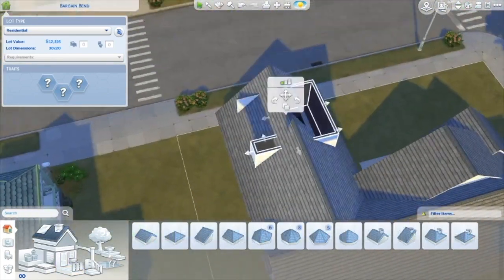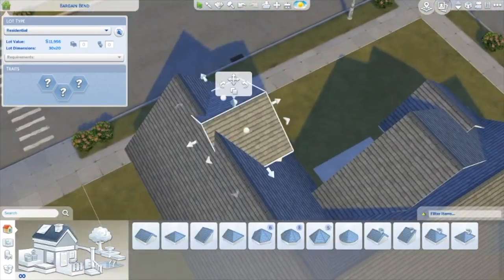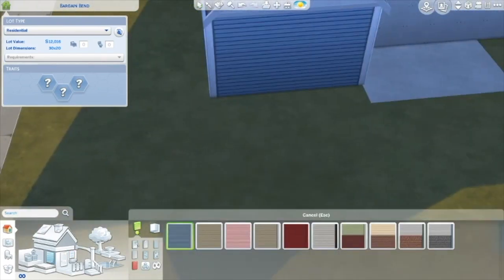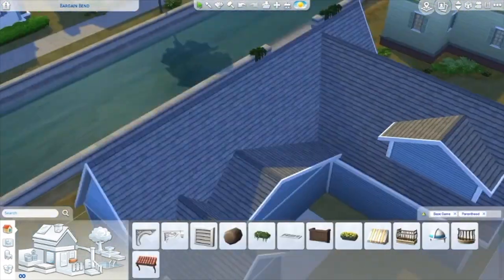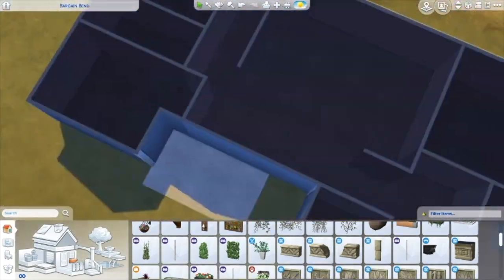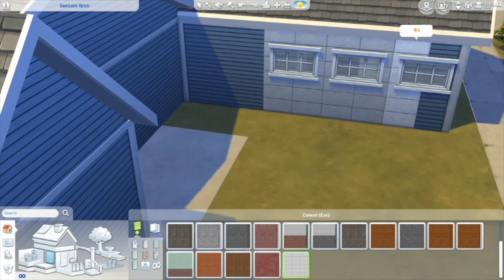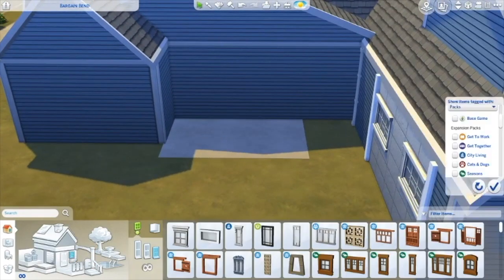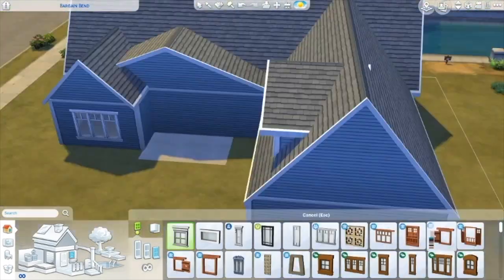It's not that expensive — it's 140,109 simoleons. So if you get a sim, marry another sim, and move into the house, it'll be perfect. It's a three-bedroom home, and the garage was converted into a theater room. It has a little wet bar in there, and there's a spare guest room at the top of the garage once it became an entertainment room. There's plenty of room for a family — it's a perfect family home.